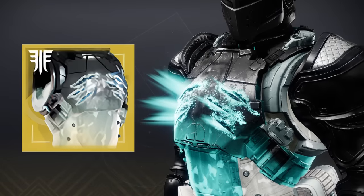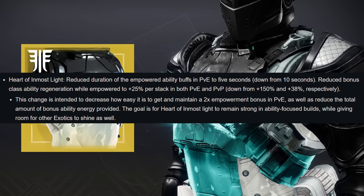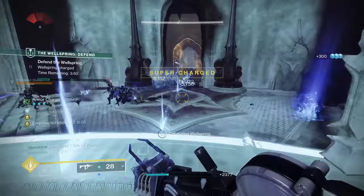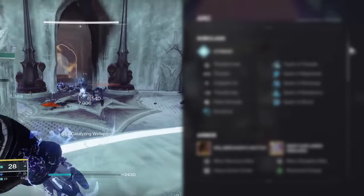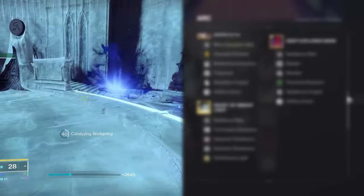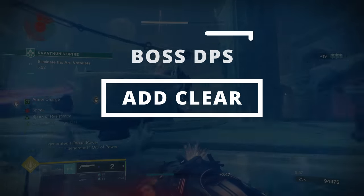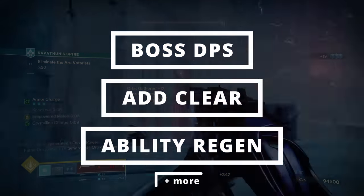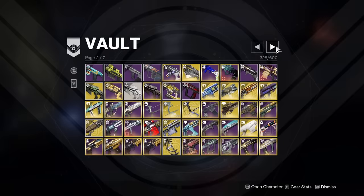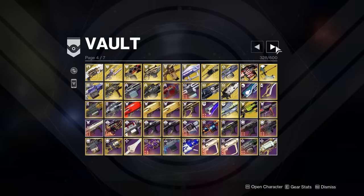This build utilizes Heart of Inmost Light, a Titan exotic that was nerfed pretty heavily right before Lightfall launched. But despite this, you'll come to learn that HOIL is easily still one of the best exotics you can use right now. When everything shown in this video is equipped, you'll be throwing insanely powerful grenades once every couple of seconds, while also punching holes through even the toughest of enemies. Add clear, boss DPS, ability regen, and more will be at your fingertips.